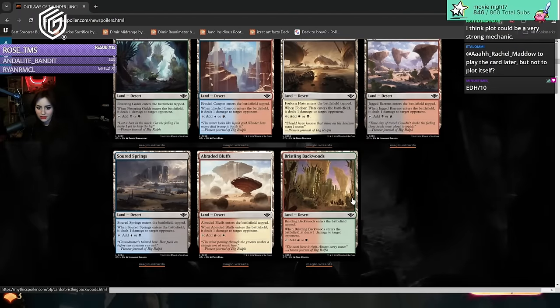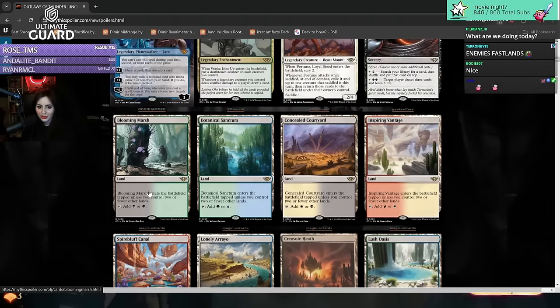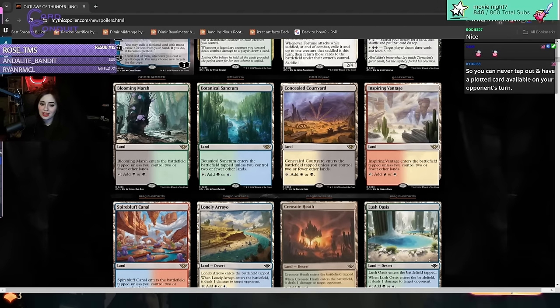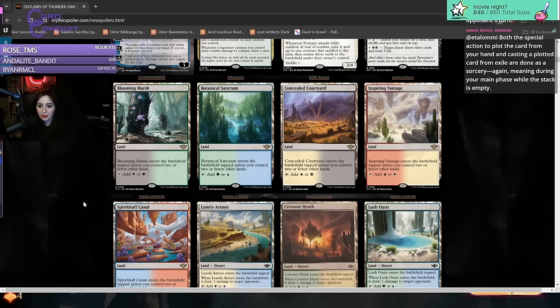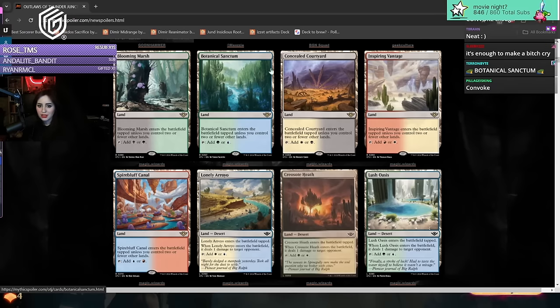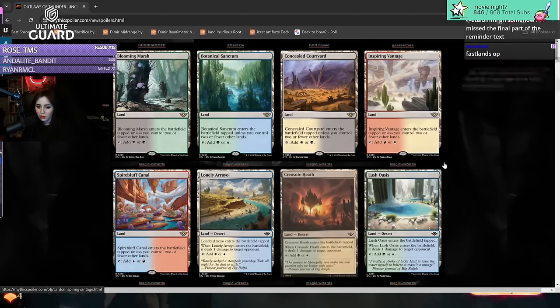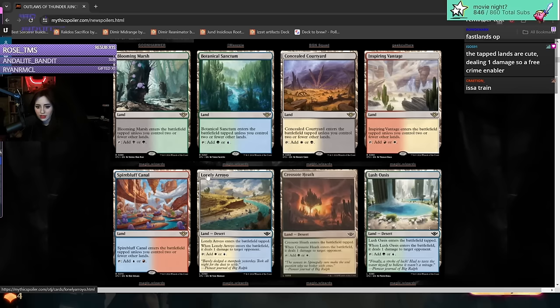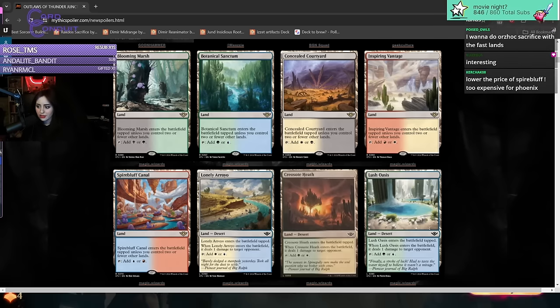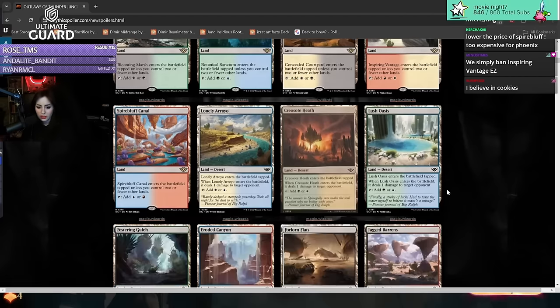Here we have the first huge piece of information - fast lands are back! Botanical Sanctum - we have been awaiting your arrival. This is long overdue and it's going to be huge for Azorius decks, Boros decks, Golgari decks. Golgari always had reasonable mana, but this is a savior. One of the potentially scary things is now that Boros Convoke has access to Inspiring Vantage - they will basically be unstoppable. Cookie enjoyers, we got the Botanical Sanctum, we will be thriving. Boros and other color pairs have felt so far behind for so long on mana - this is what we deserve.